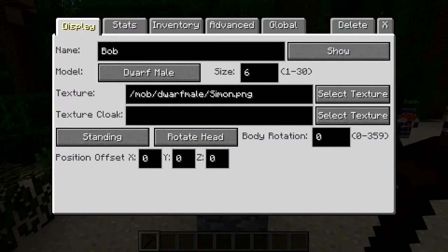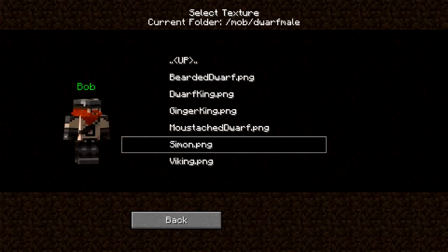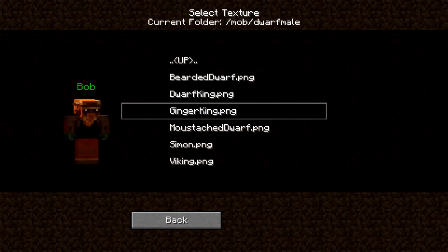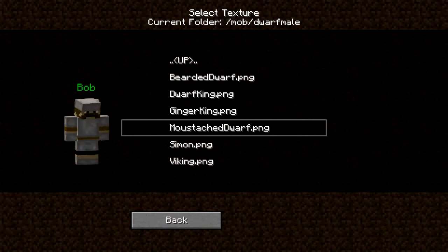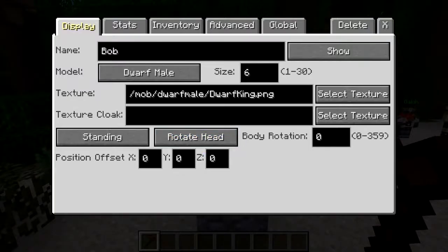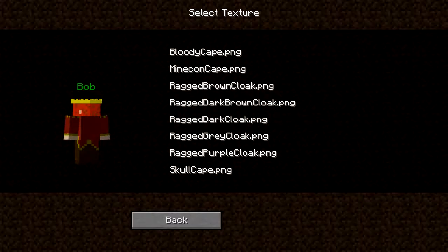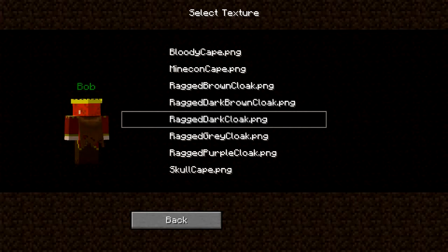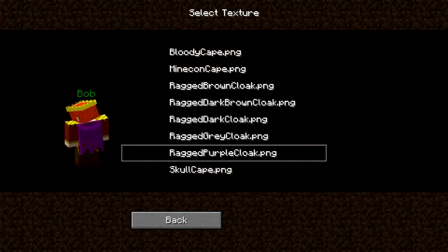So then you've got your textures, which are basically just PNG files, like you would with your normal texture for your own character. You can add in your own, but there is a whole lot of preset ones. Each model has its set of skins. There's King Dwarf, Ginger King, there's Simon and there's a Viking one. Let's go to Dwarf King. And then you can select cloaks — there's no cloaks at the moment — so you just go on there and it shows you the back of him. You've got a tattered one, the Minecon cape, and a bunch of different colours. Let's go for a purple one.